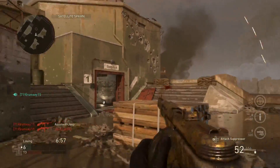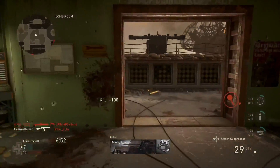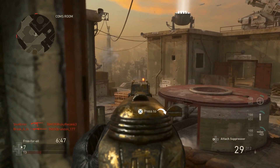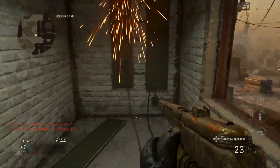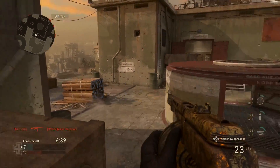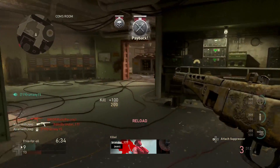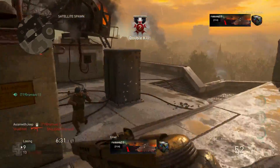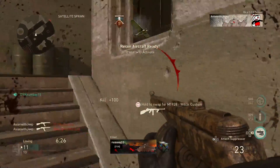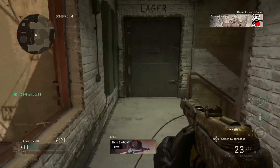Overall, the PPSH is no doubt the most popular submachine gun in WW2, simply because it has good all-round characteristics that make it easy to use in many situations. However, the PPSH does not have any special attributes that stand out against other SMGs, as it doesn't have the fastest fire rate nor is it the most accurate. This means you may be outgunned by a faster-firing SMG like the M1928 or the WAF-28. The MP40 has the same fire rate but can kill within 3 shots at very close range, though it is less accurate at medium distance.